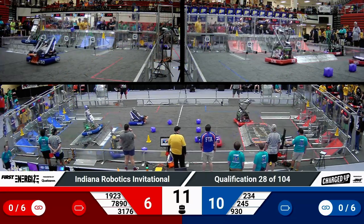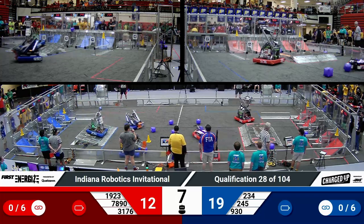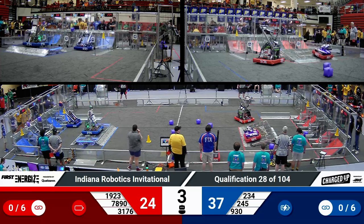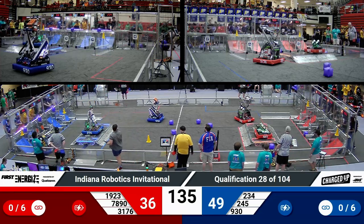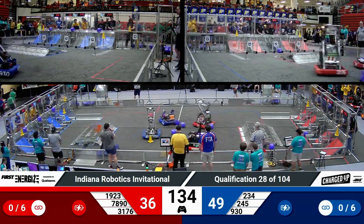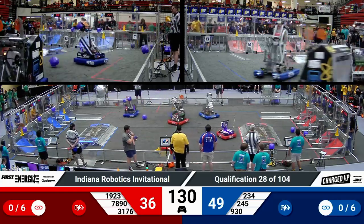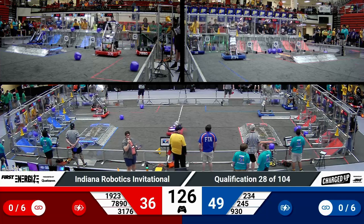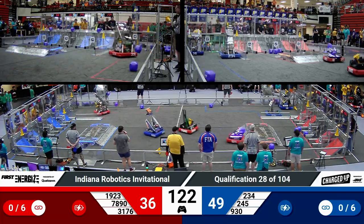Red Alliance scoring one, two cones up top, and Midnight Inventors quickly trying to scoop up multiple cubes and launch them over into the Red Alliance's community. Over on blue, Atombots got their second game piece scored, along with McWanago did the same. Each alliance also had a robot that was able to engage on the charge station. That's going to leave the Blue Alliance with a 13-point advantage now that we are in our teleoperated period.